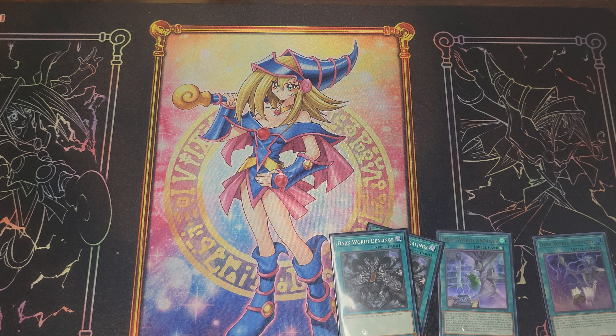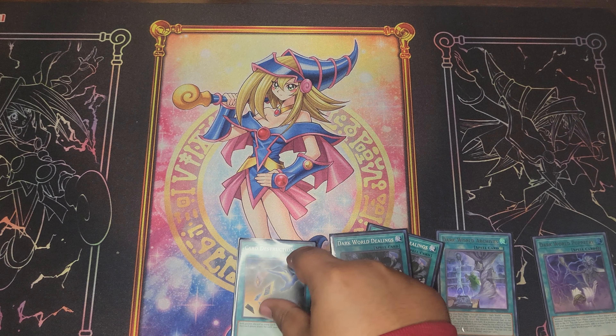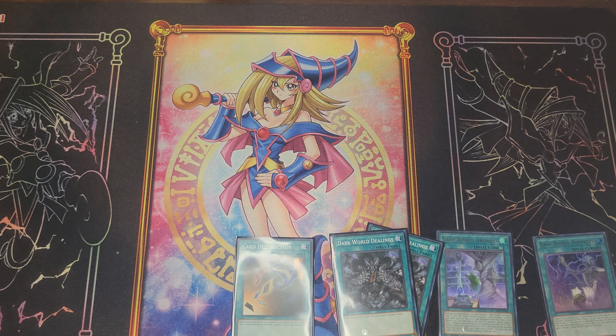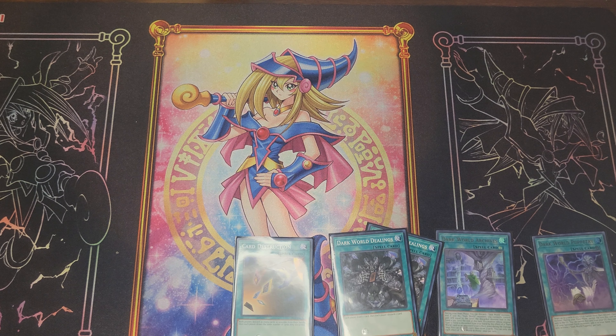Card Destruction — Dark World cards do activate their effects with Card Destruction because of the way the card is worded; everything activates at once as part of the effect. One thing with Dark Worlds is they don't activate their effects if they're discarded for cost. So for example, Raigeki Break — you discard a card as cost to destroy a card on the field — because it was sent as a cost rather than by a card effect, the Dark World effect doesn't trigger.